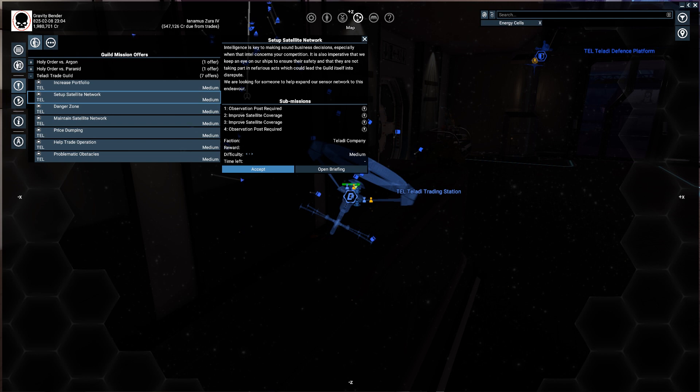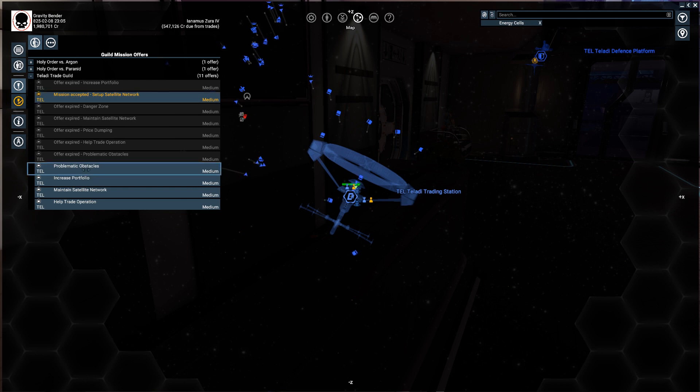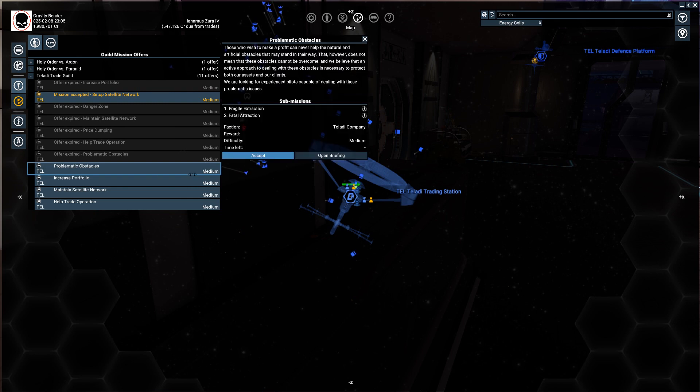Observation: improve satellite. Let's go with that mission — 'Intelligence is the key to making sound business decisions, especially when that intel concerns your competition. It's also imperative that we keep an eye on our ships to ensure their safety and that they are not taking part in nefarious acts which could lead the guild itself into disrepute. We are looking for someone to help expand our sensor network.' Let's accept it. Offer expired — so some offers do expire as well.